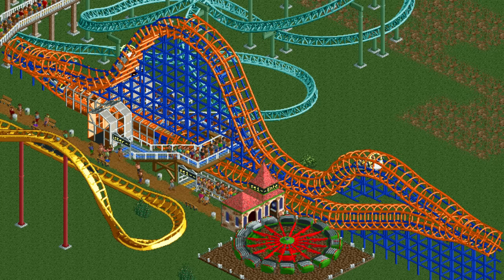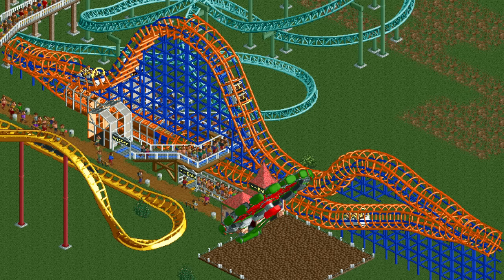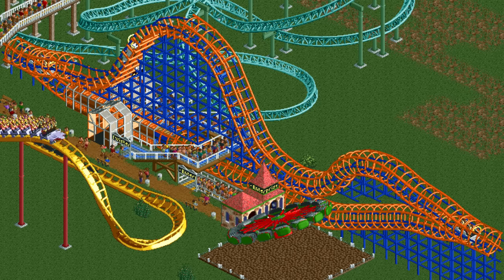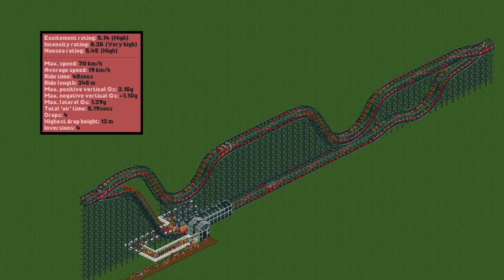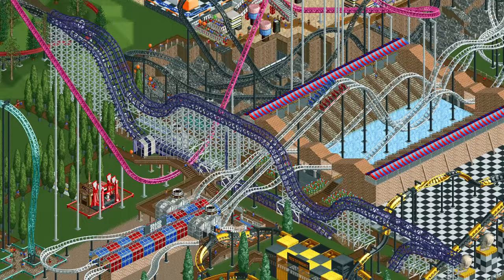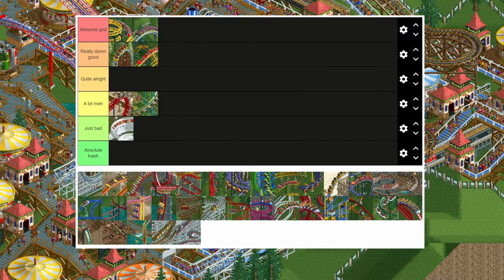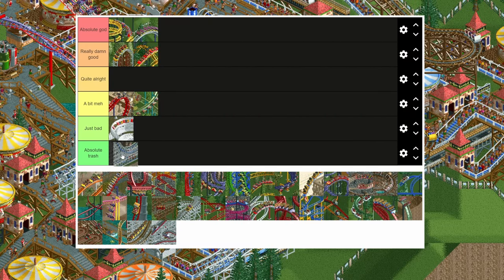We now go down to the deepest pits of hell with the hardline coaster. It has absolutely god awful stats — by far the worst in the game. Just look at this: 5.1 excitement combined with a massive 8.3 intensity and 5.4 nausea. Actually it's much worse, as these are the stats after OpenRCT2 buffed the excitement rating. In vanilla and classic it only has 3.5 excitement and the same intensity and nausea ratings. This is the only coaster type in the game that regularly has an intensity rating more than twice that of the excitement rating. The fact that it is always built in a straight line is useful sometimes, but it is still absolute trash.